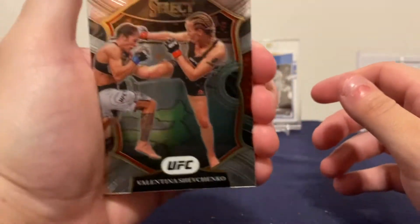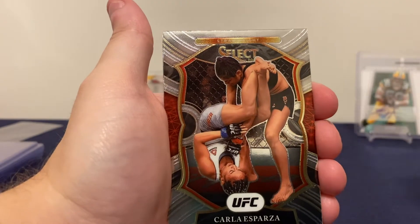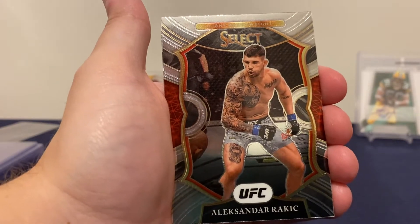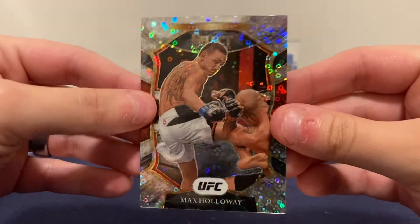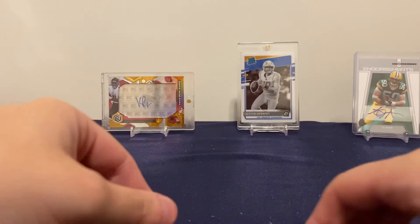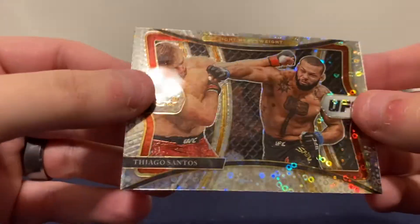There's Valentina Shevchenko, Darren Till, there's Carla Esparza, Max Holloway, and the final card is going to be a Tiago Santos Premier Level Disco.